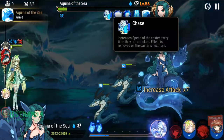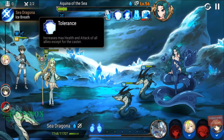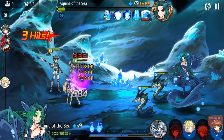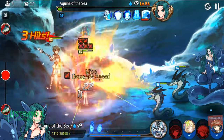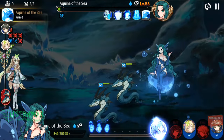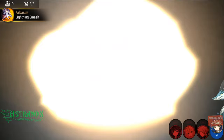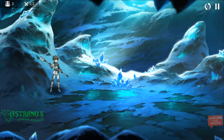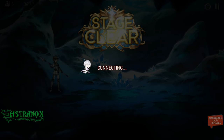Chase: increases speed of the caster every time they are attacked; effect is removed on the caster's next turn. Increases max health and attack of all allies except the caster. Maybe I do have to take down the allies. Oh my — look at all the debuffs! Four poisons and speed down. This is super brutal, she's going to die. Survive — go! Do it! This is going to be enough. Yeah, it's a finishing attack — when the enemy is under like 5-10% health it does insane damage, like a finishing move. That was super clutch!